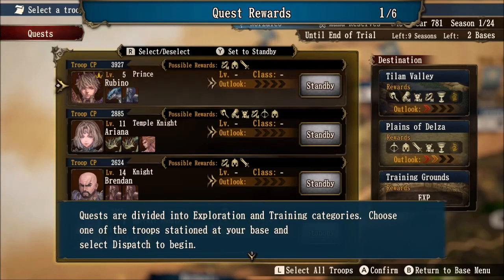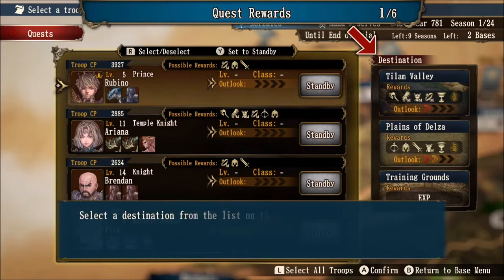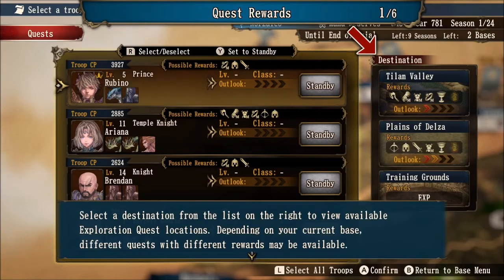Quests are divided into exploration and training categories. Choose one of the troops stationed at your base and select dispatch to begin. You will select a destination from the list on the right to view available exploration quest locations, which are Tylan Valley, Plains of Delza, and the Training Grounds. Depending on your current base, different quests with different rewards may be available.